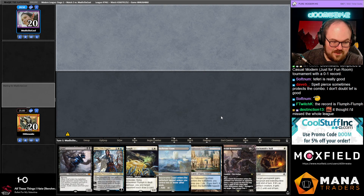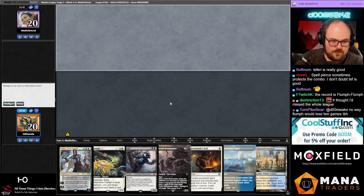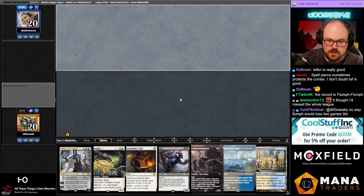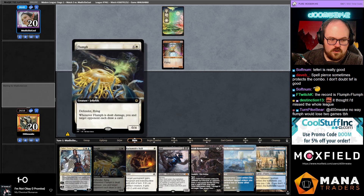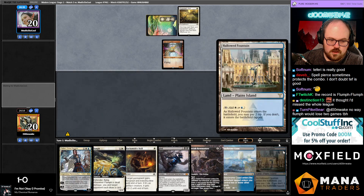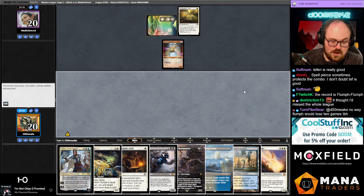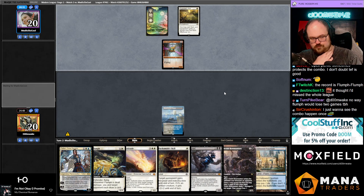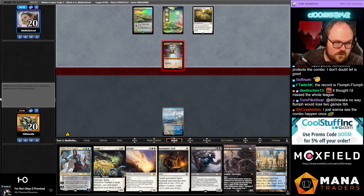You forgot to update the record. For VOD watchers — it was Match 5. You know what'd be awesome? If we lost every Game 1 but won every Game 2 and 3. The record is flump and flump. Blacksmith's Skill is kind of funny against Hammer — if they go for a Hammer we can Skill their Ornithopter.